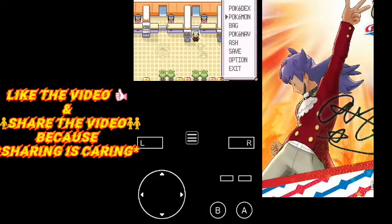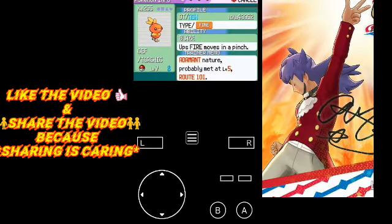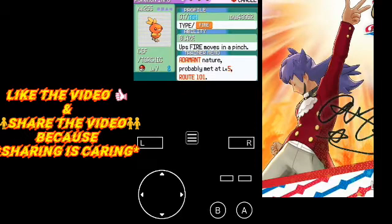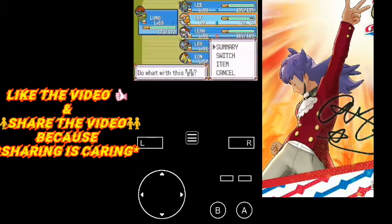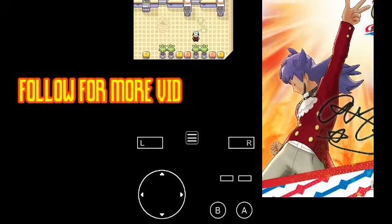To summarize all the steps: Step 1, choose the Link Local option in MyBoy. Step 2, follow all in-game steps until you get a Pokedex and catch another Pokemon. Step 3, trade your Pokemon. Step 4, enjoy playing the game. Thanks for watching!